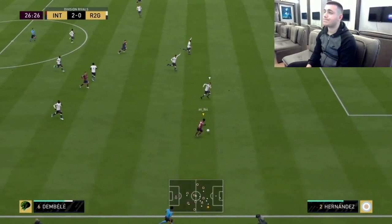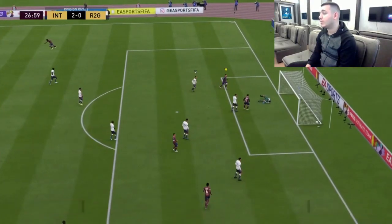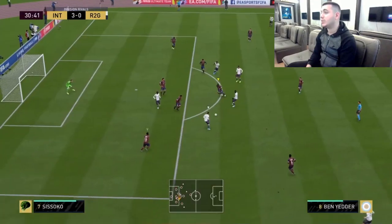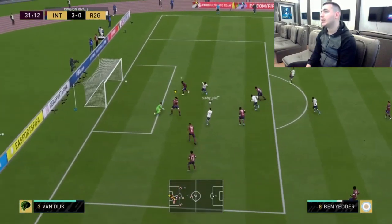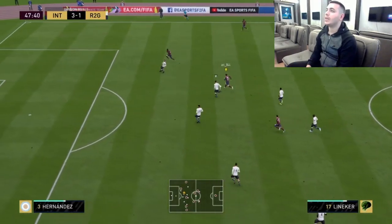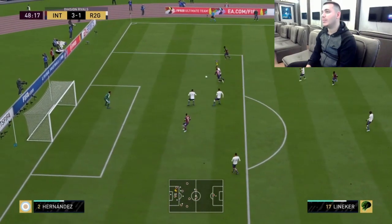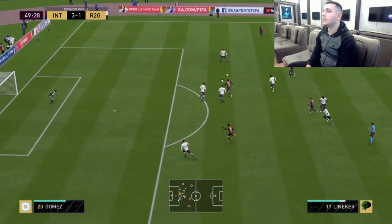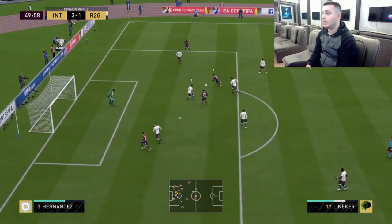Hernandez costs too many tokens, but just 14 tokens for Lineker is fantastic — it's more than worth it. He's one of those players that won't play a Neymar or Messi role on your team, but he'll be there whenever required. His dribbling is on point and his shooting is very, very deadly.